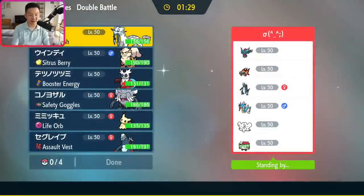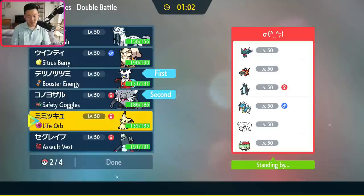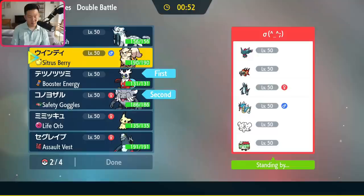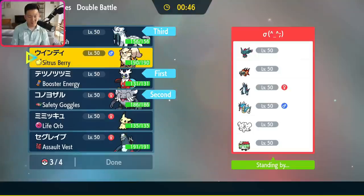We're at Rank 29. The opponent has Fluttermane, Chi-Yu, Baxcalibur, Gyarados, Moushold, and Brute Bonnet. I think Annihilape is really intriguing here, especially with Poison Tera. Bundle plus Annihilape feels like a decent lead — Mimikyu is also compelling since I have a super effective Shadow Sneak into Flutter and Play Rough into Brute Bonnet. Chien-Pao also looks really good on average here, and Arcanine has Wild Charge for Gyarados.